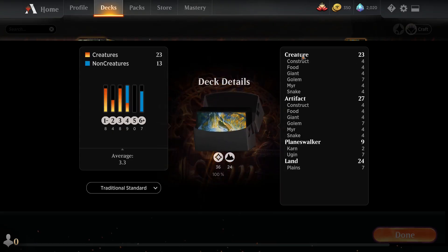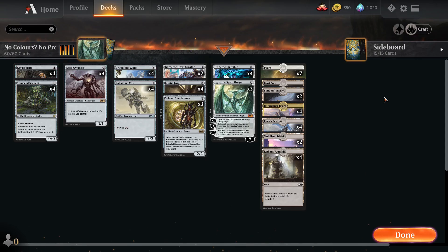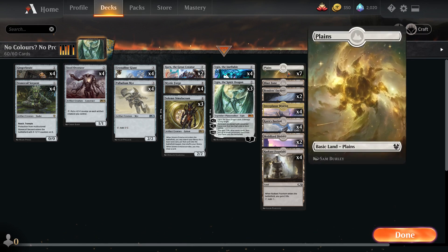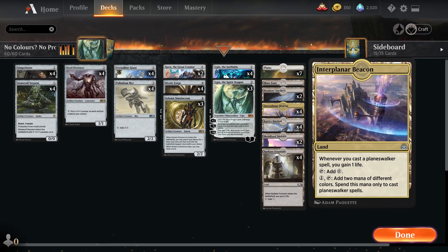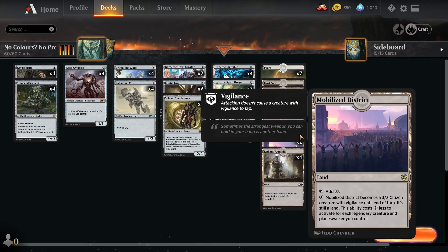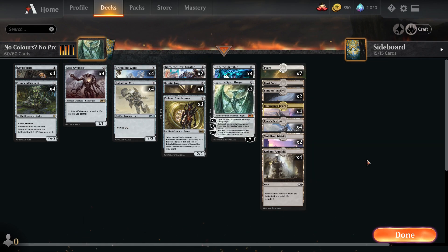For our lands we are running 24 lands. We are running a lot of colorless lands but also some Plains - you don't need to run this deck with anything but colorless lands, but we are running some Plains. We're running seven Plains, one Blast Zone, two Bonders' Enclave, three Interplanar Beacon, four Karn's Bastion, two Mobilized District, and four Radiant Fountain. We've got the Plains for our sideboard.